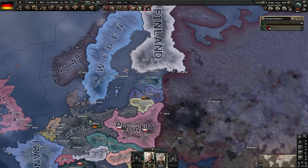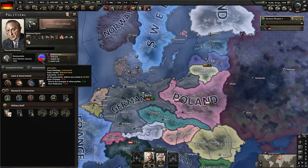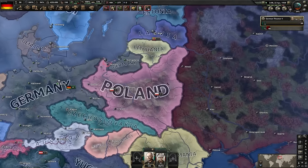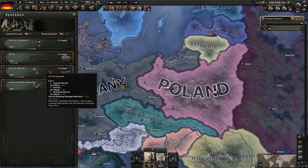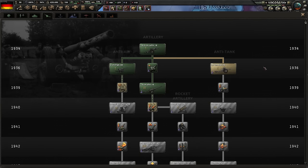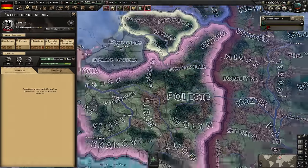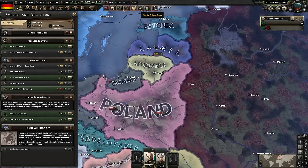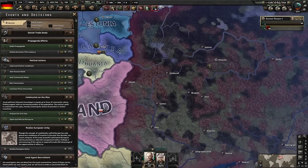An independent India in 1938 - the whole Commonwealth declares independence when Britain changes ideology, which happens every time regardless of which alternative path Britain takes. Our industry in 1938 is looking really strong. I boost relations with Norway, Denmark, and Sweden to improve the chance of them joining my faction. We've queued another 24 divisions. The beauty of focusing narrow technology is you can start researching ahead of time, getting bigger bonuses than the AI which plays one-dimensionally.